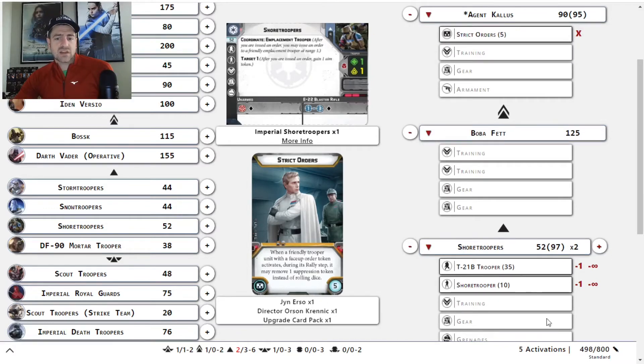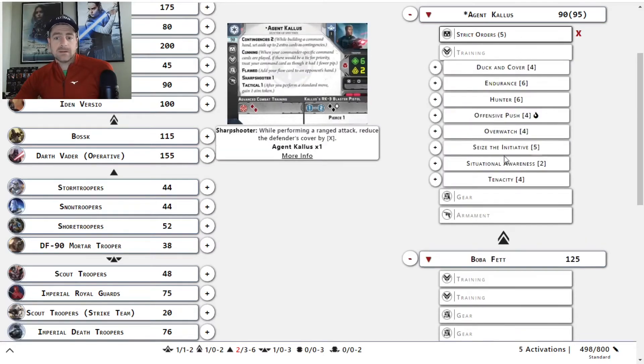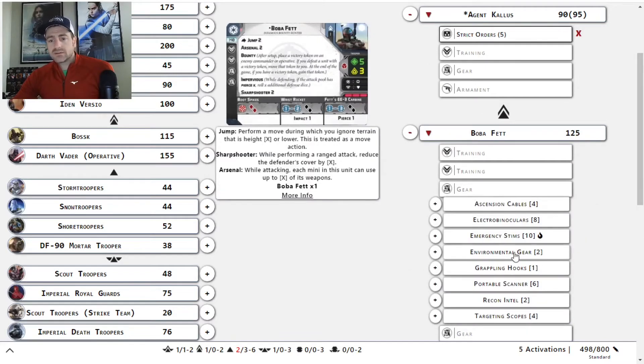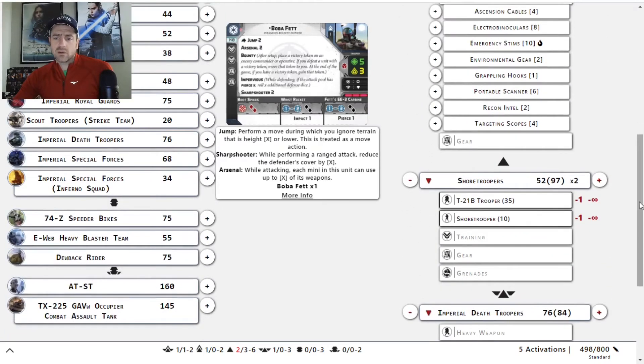That gives us two points to add a training on somebody if we want. Situational Awareness is two. We could do Gear for two. Or you could get Recon Intel for some scouting too, if you wanted. So yeah, a little flexibility there to play around with.